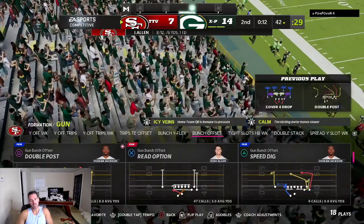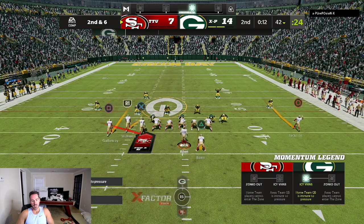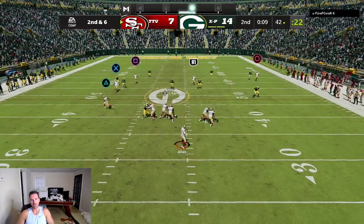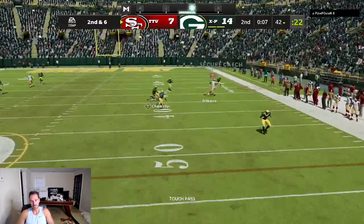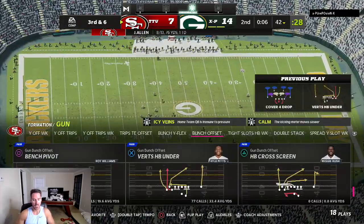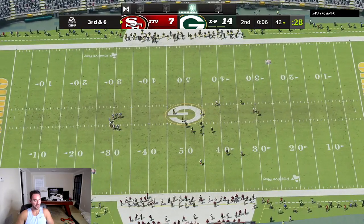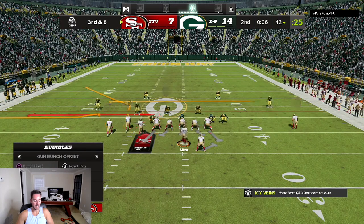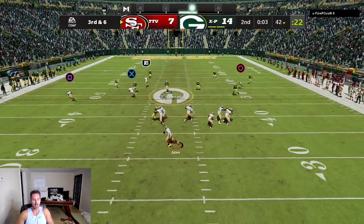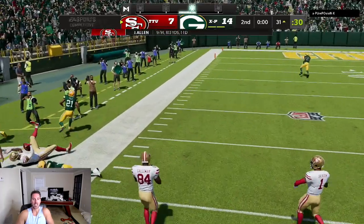With no timeouts it kind of sucks. He blitzed me too so I had to get rid of it quick. I need to get out of bounds and maybe get in field goal range. I can't catch the ball in bounds. Let's try to hit this cross and get out of bounds — I think he's in cover four. Josh Allen threw a touch pass instead of a bullet pass and floated it up — I couldn't catch it. The crossing route should have been open on the sideline to get out of bounds for a field goal. Corner ride — of course I catch it, but now it's halftime.